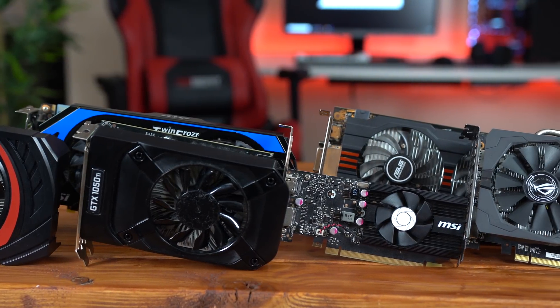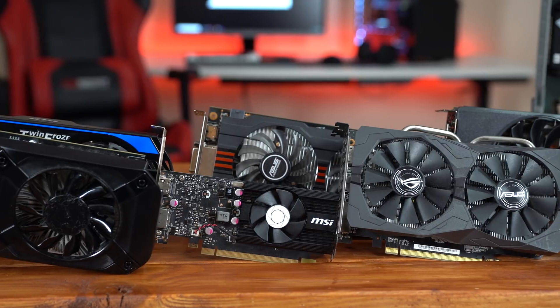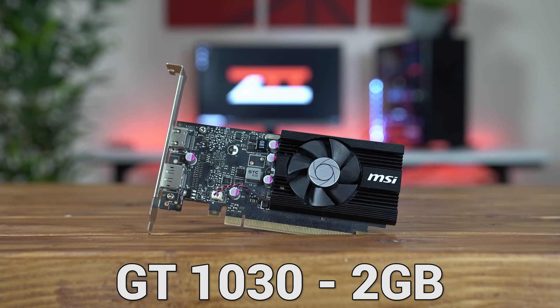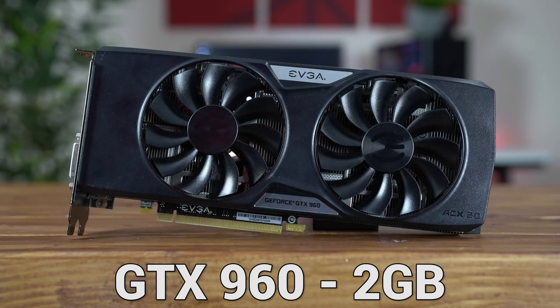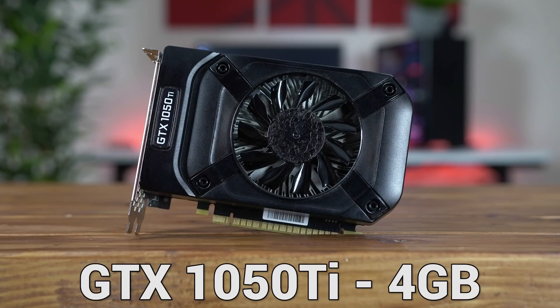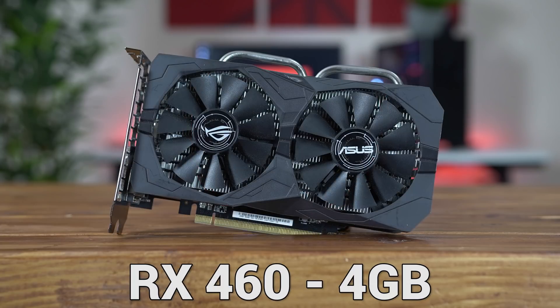For today's video, we're going to be benchmarking 8 budget graphics cards which are all being widely used here in late 2018. These cards are the GT 1030, GTX 660 Ti, GTX 750 Ti, GTX 960, GTX 1050 Ti, GTX 1060, the R7 360, and finally the RX 460.